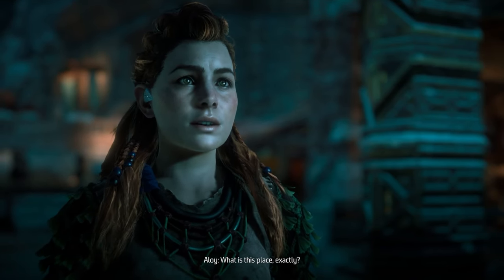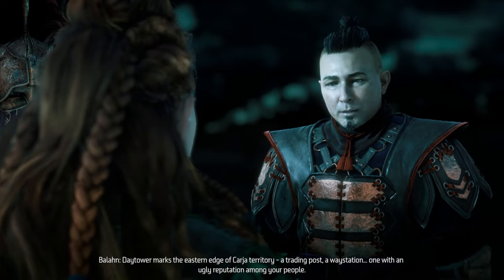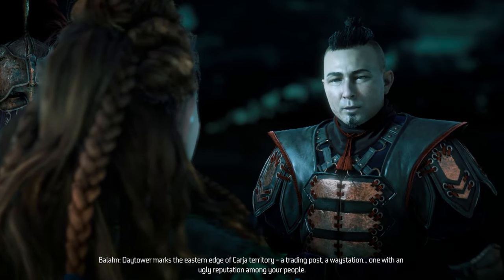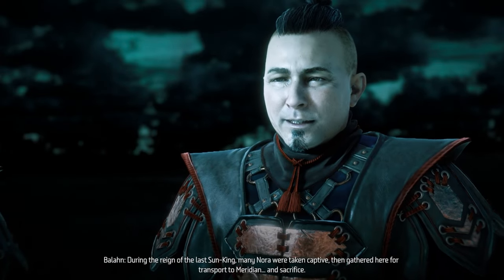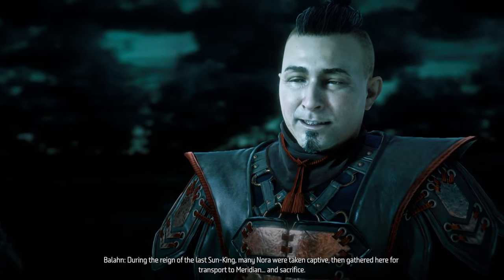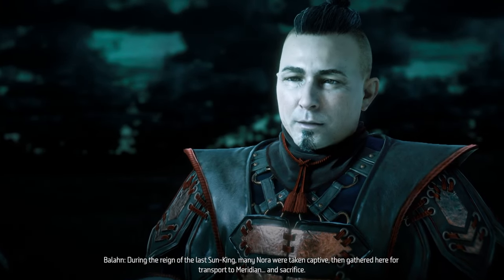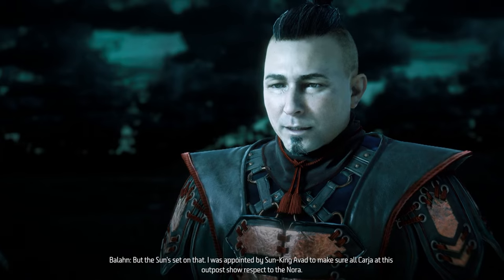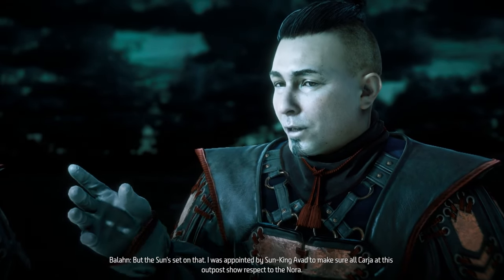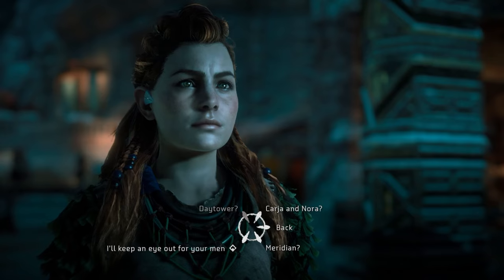What is this place exactly? Day Tower marks the eastern edge of Karja territory — a trading post, a way station, with an ugly reputation among Nora people. During the reign of the last Sun King, many Nora were taken captive, then gathered here for transport to Meridian and sacrifice. But the sun set on that. I was appointed by Sun King Avad to make sure old Karja at this outpost show respect to the Nora.